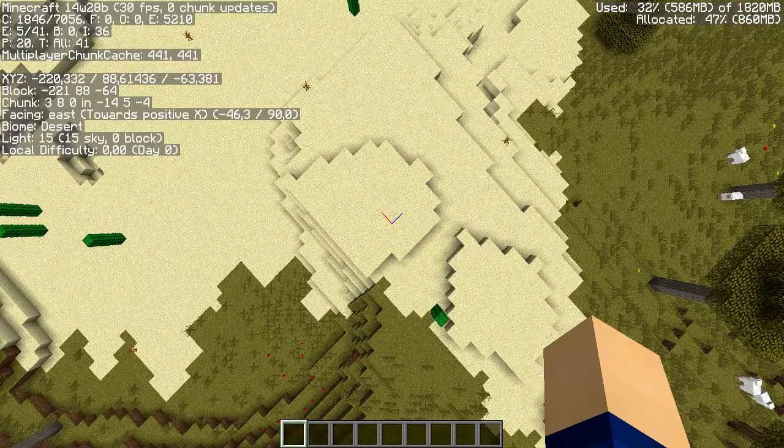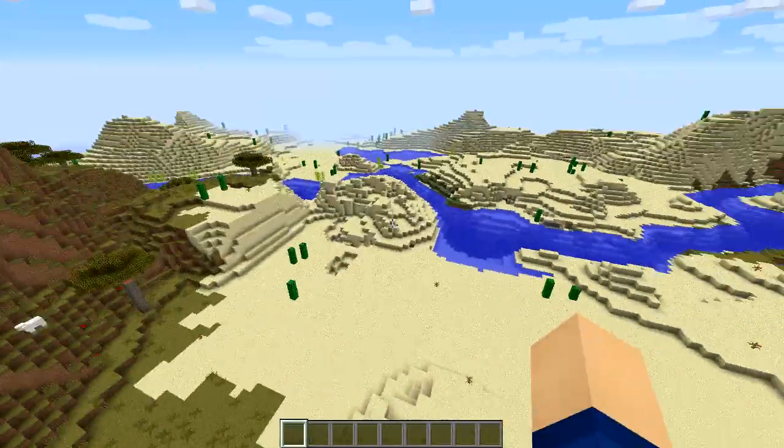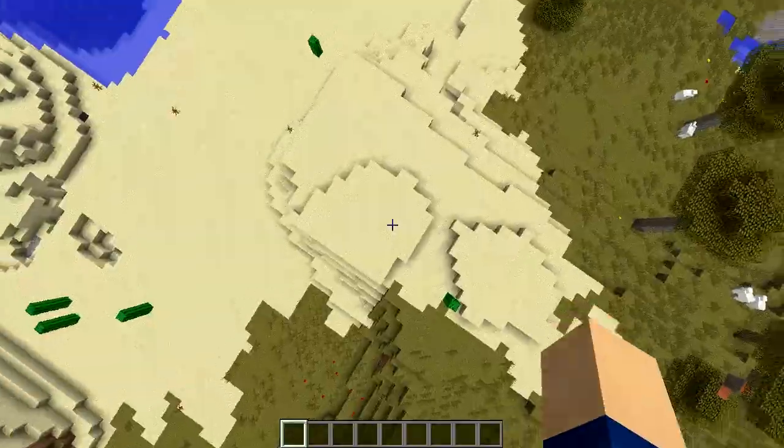I spawn right here at these coordinates: X is negative 220 and Z is negative 63. You could spawn over there or over there, but somewhere in this area.